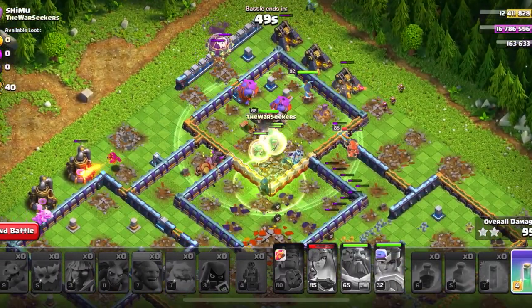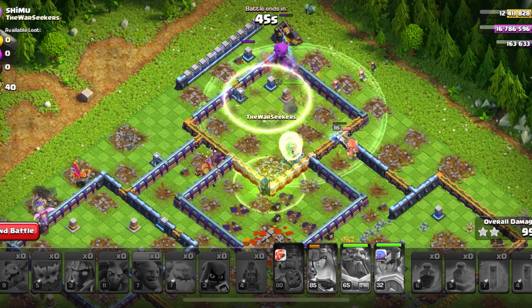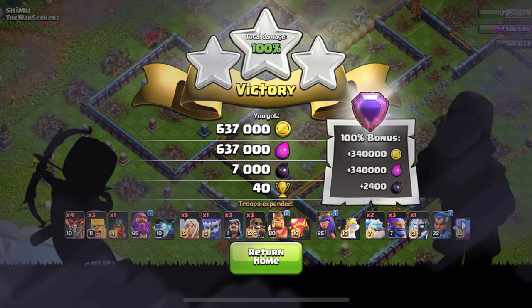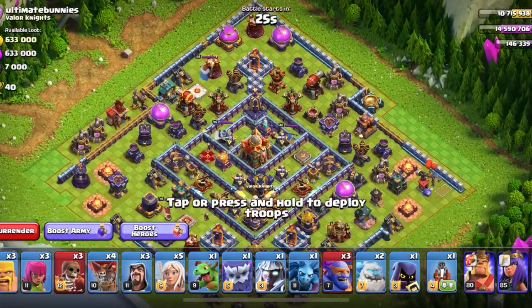So basically in most bases for the Super Bowler attack you want to create a funnel with the Grand Warden and the Flame Flinger. Sometimes you won't use the Flame Flinger because there's a better siege machine, but that's the general gist of it — and then you smash the base. Alright, on to the next attack.